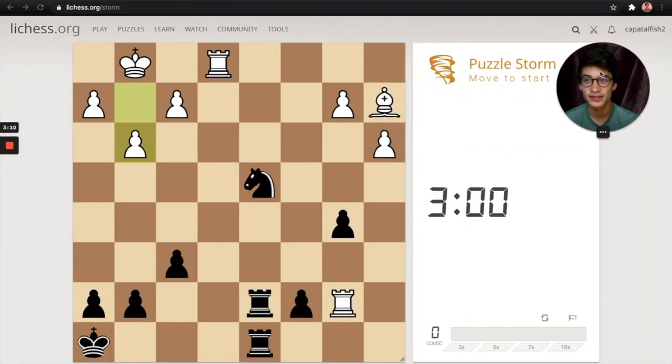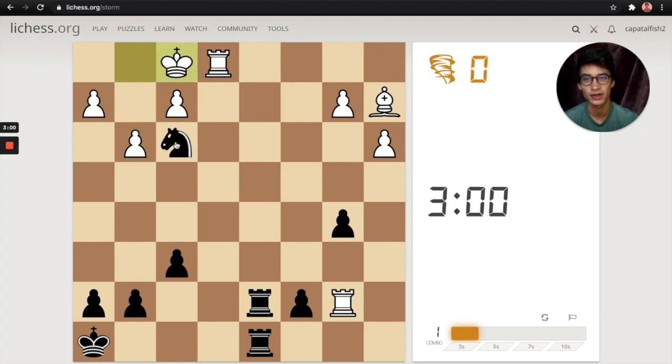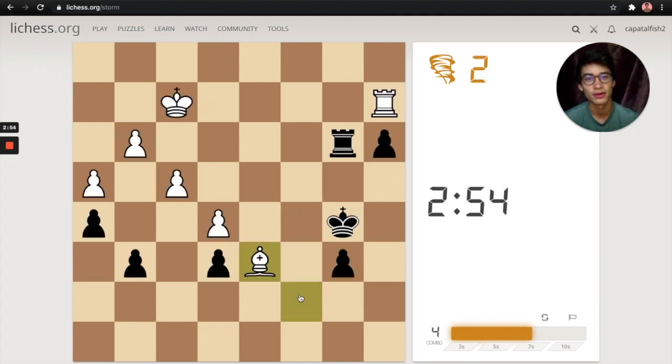Puzzle Storm gives you a time limit. Let's try some of these. Knight f3 looks great because we're going to win this rook for a knight — good trade. Knight d5, we're going to fork and our king's in time to stop that pawn. Rook c7. I'll try to explain what I'm doing a little better.